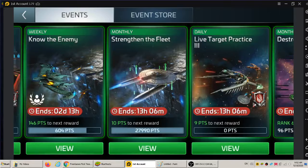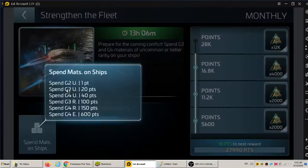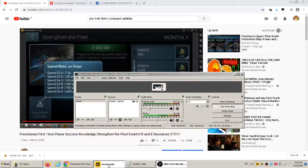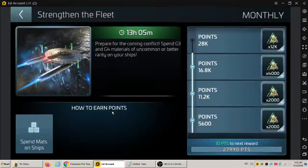Welcome back everybody to the show. This is for an event called Strength in the Fleet. It's been going on for at least 3 days and ends in 13 hours, so about 10pm tonight. You get points for spending on materials — the total for this level is 28,000. U stands for Uncommon, R stands for Rare, and E, I'm not sure what it stands for but it feels like Extremely Rare, because it's 600 points and only G4 materials have it.